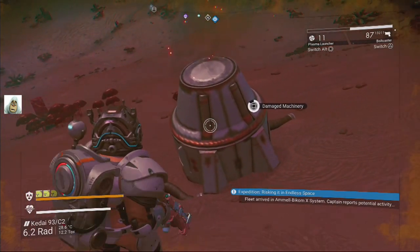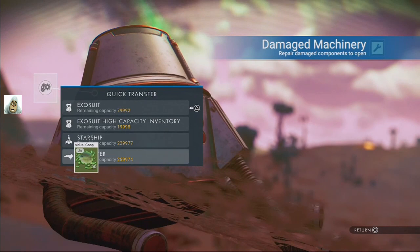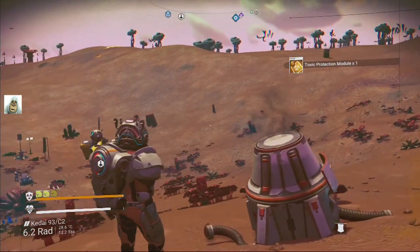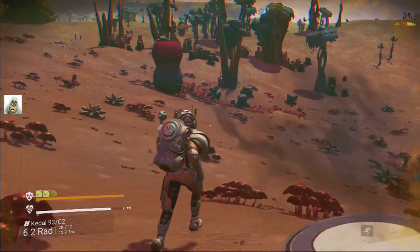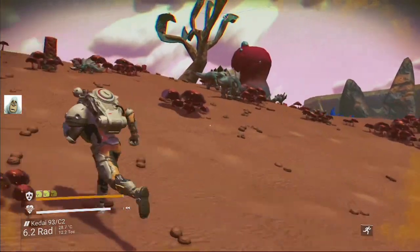Why would this geck be standing out here on its own? I don't understand. Can we grab this damaged machinery? We'll take that. What are you doing here? 'I am lost, friend. I cannot find home and home cannot find me. Please help.' Do we need to offer directions? One navigation — we'll do that then. Not going to cost me anything. And then they bury their face in their data pad. Okay, another geck relic — all right. Let's go up and get this other one.